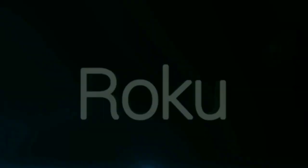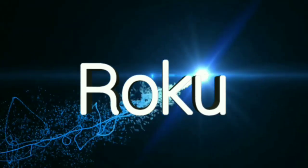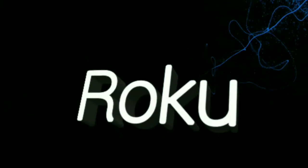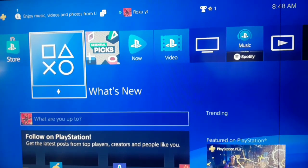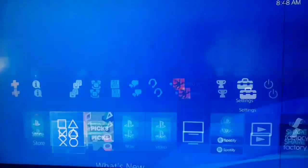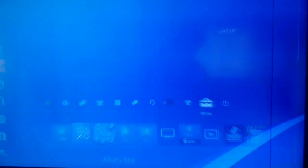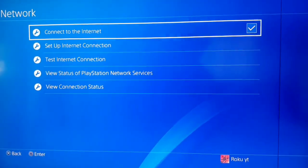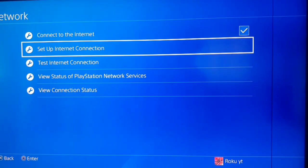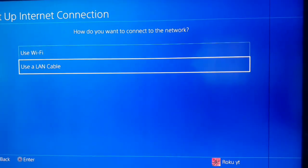OK guys, for the first way: first you should go to Settings on your PS4, after that go to Network because that error is about the network, then go to Setup Internet Connection.